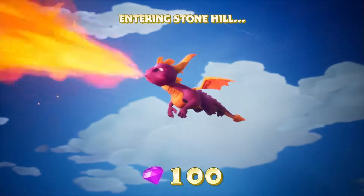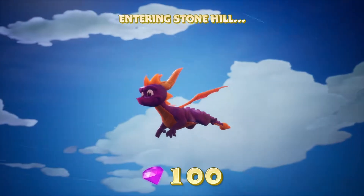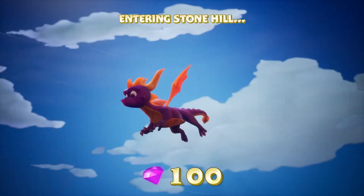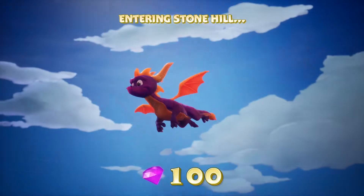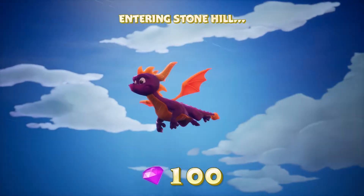During these little loading sections, you can make Spyro do stuff. Like, look at him - he just looks ridiculous. You okay, new Spyro? You look really weird. You look like you've seen some things.